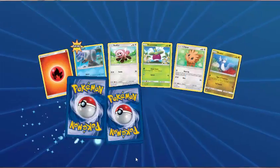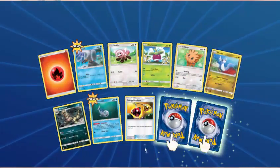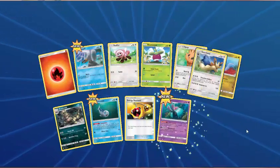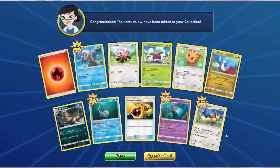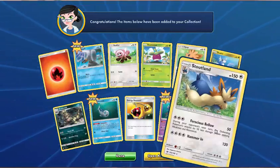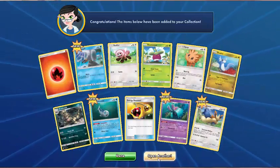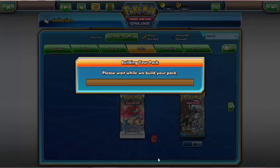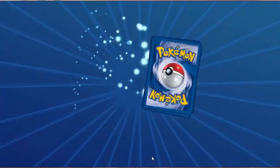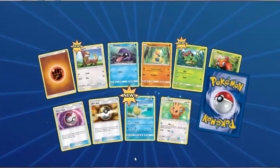Next pack — come on, give me an ultra rare. Fire Energy, Wingull, Stufful, Bounsweet, Lillipup, Dratini, Croconaw, Wishiwashi, Energy Retrieval. And — Toxapex and Stoutland. Well, it looks like it was a double rare. Thought I was going to get an ultra rare then. But you never know what you're going to get with these online packs. Sometimes I've got gallons of secret rares from buying packs like these, sometimes I haven't.